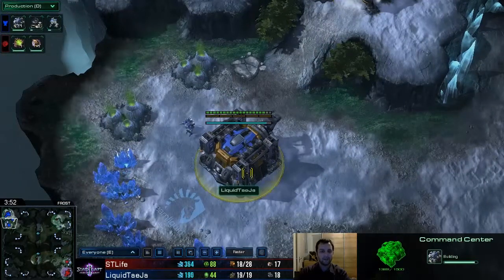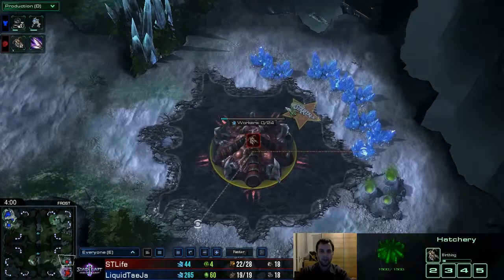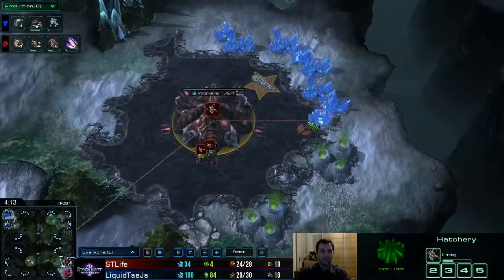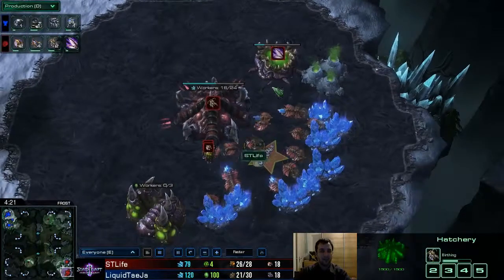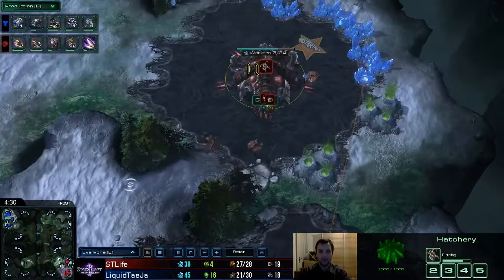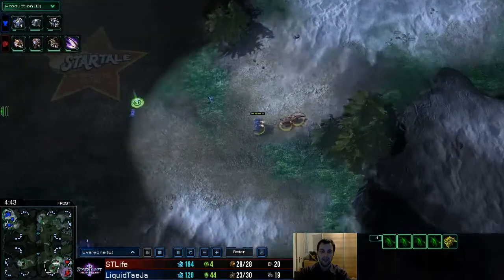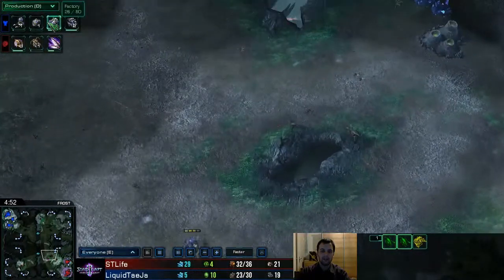Speedlings are very good against most things except marines hiding behind supply depots and barracks. The command center and hatchery are both up now. The speed was scouted — well, not the speed itself, but the fact that he had multiple lings. Normally we see two lings coming out to deal with the scouting SCV.